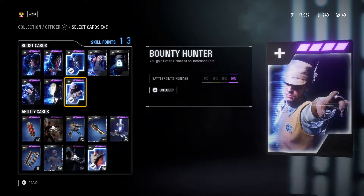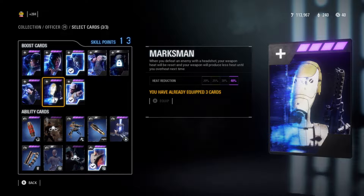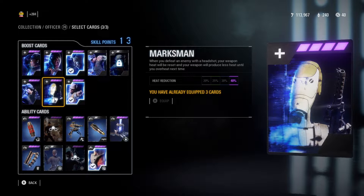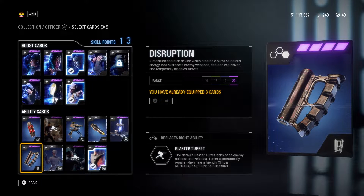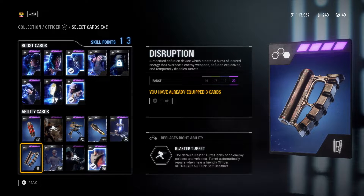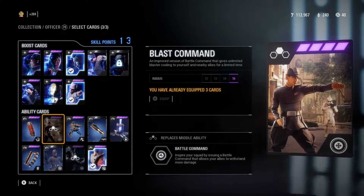All the officer buff abilities are good but Improved Battle Command is my preferred by far. Bounty Hunter is another phenomenal card — I recommend it on every single class and the officer is no different; we're just here to get the hero as fast as possible. I also like Marksman because you'll get a lot of nice shots with the officer's guns. Improved Flash Grenade is another great card. Disruption I'll swap in on smaller maps — it's a ridiculously good star card; you might forego Resourceful or Bounty Hunter for it.